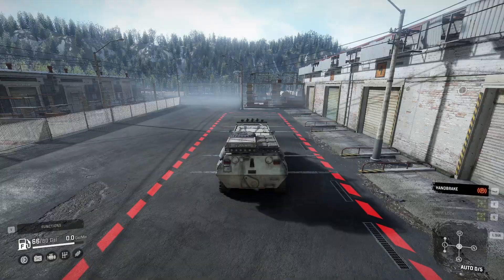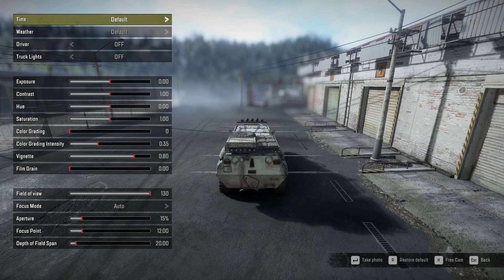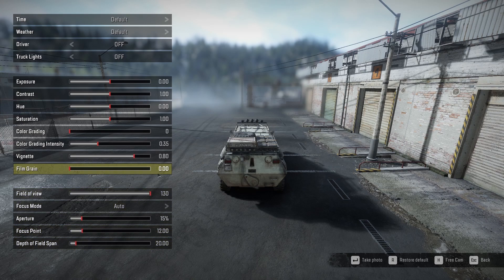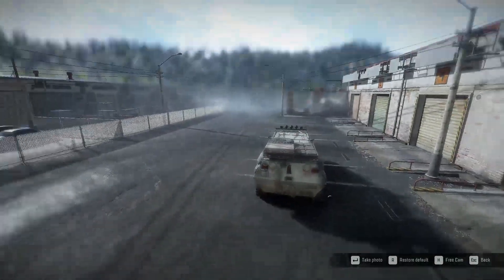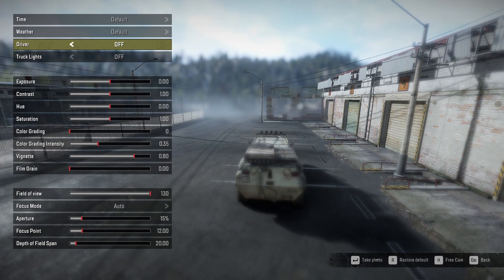There's also a new photo mode. I'm not sure what the keys are — let me check. Okay, it's right here. You can change the time of day, turn the driver on and off, adjust exposure settings, use focus mode, and adjust aperture settings to blur out the background. There's even a free cam mode, though I have to play around with that. This will be great for taking screenshots.